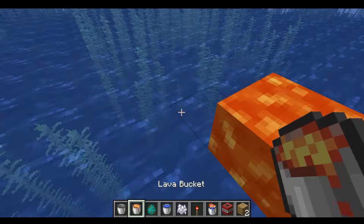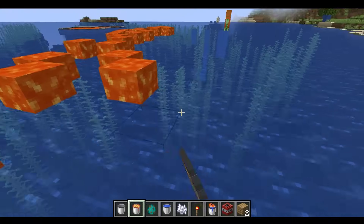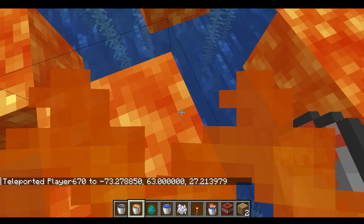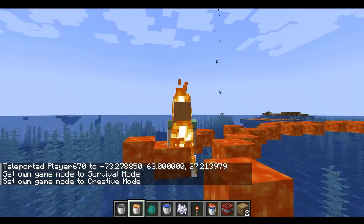Where did this dirt come from? What the heck? Lava, lava, lava. This is so cursed — this is extremely cursed. So what happens if I go into lava — like inside the lava — will I burn? I think I'll probably die. Yes, I do die. Oh no, that was really close.